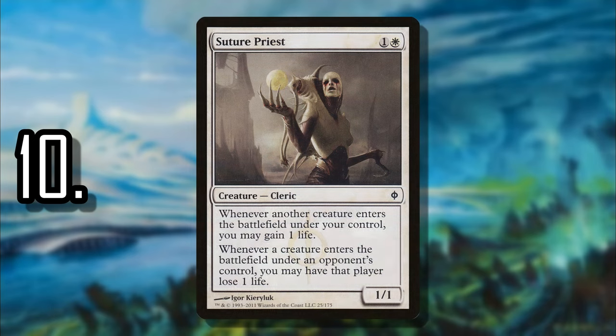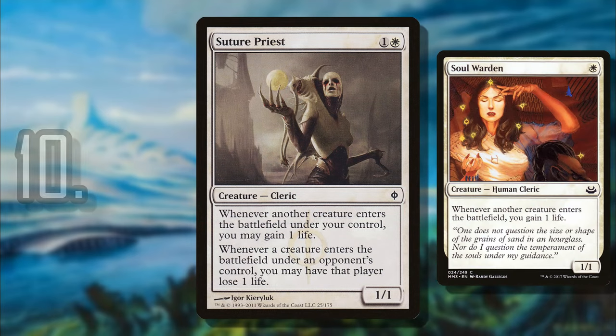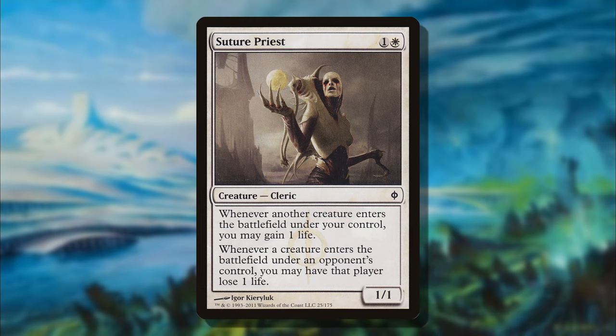Number 10 is Suture Priest. Alongside other cards that do similar things — like Soul Warden — Suture Priest is just a powerful common that should have been printed at least as an uncommon. You gain life easily off of your creatures entering, and whenever your opponents' creatures enter they lose a life. That is often underestimated because there are so many infinite combo loops that allow opponents to generate infinite mana off of creatures entering. This shuts that down, making it impossible for them to do anything until they deal with it — and it's just a two-mana creature.